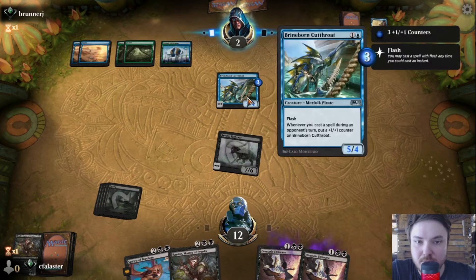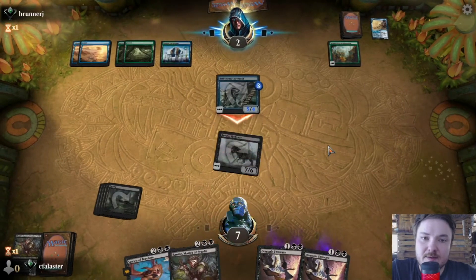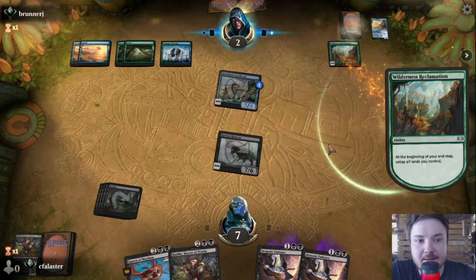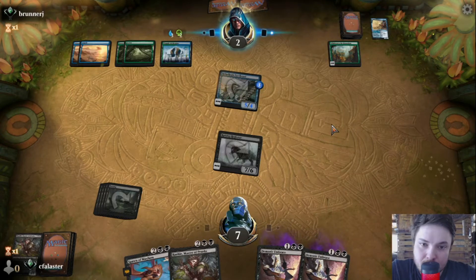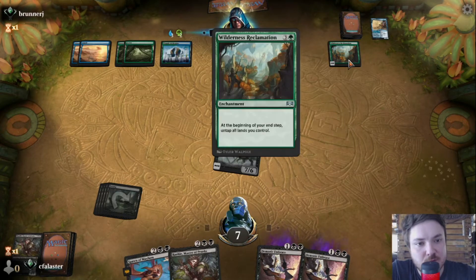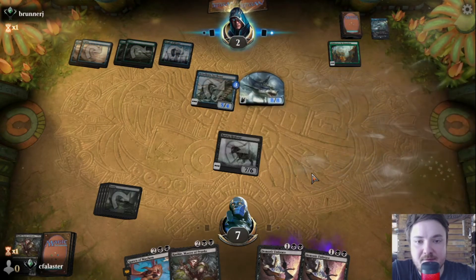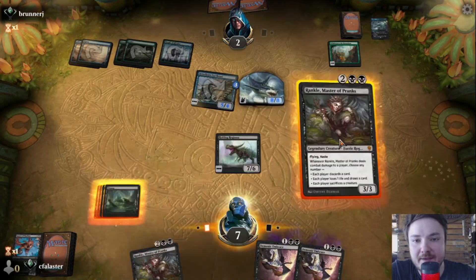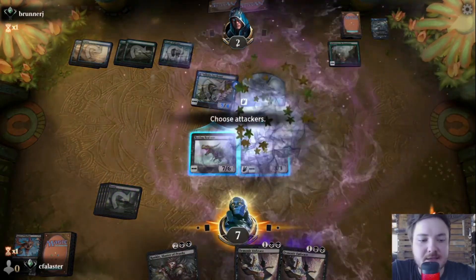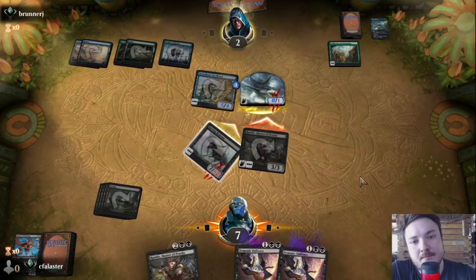They'll probably have to keep this to block and they'll need very good things in their hand to not die this turn. What is this — a hail mary play? What are you doing? I've seen some of these Simic decks with Wilderness Reclamation. It's a very big shark — no problems. We'll discard the Spawn of Mayhem and play a Rankle. And this one is in the bag — done, great.